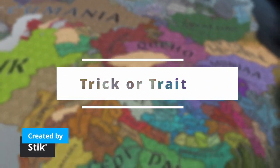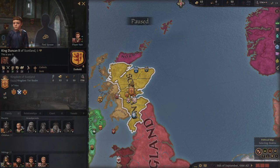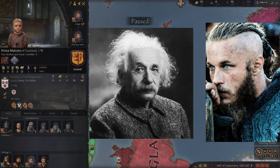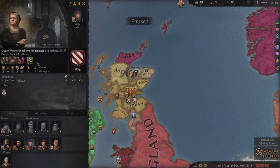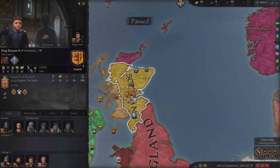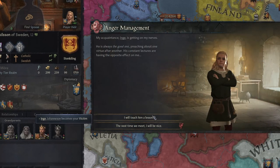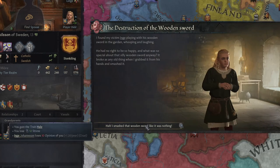First up today we have Trick or Trait, and I have to be honest, I really do love this mod. It always confuses me that you instantly know your one-year-old child is the next Albert Einstein or Ragnar Lothbrok — it makes absolutely no sense. This mod addresses that in a really fun and creative way. It's not simply hidden until a certain age; it's based on a few factors such as events. AI characters won't know either, so everybody will be taking risks when deciding on betrothals for traits.